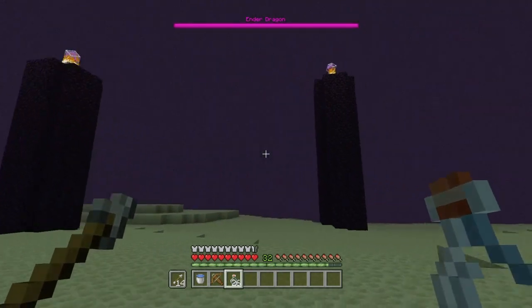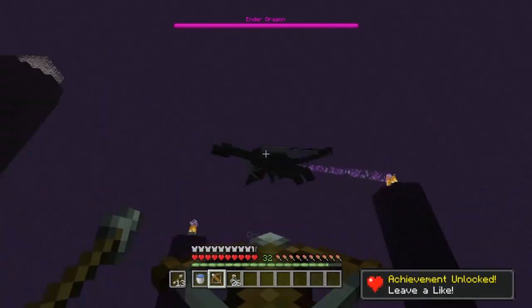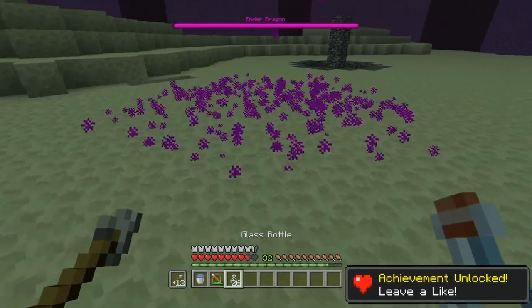We can reload the crossbow real quick and give him a little shot to get his attention. There we are — see, that's kind of what we're wanting. You can see right there, there's the lingering effect going on.